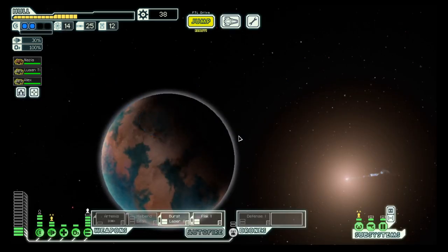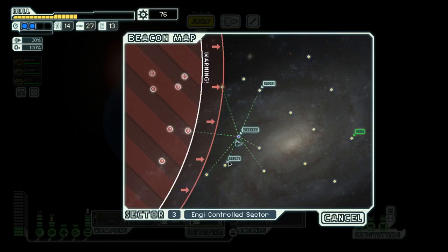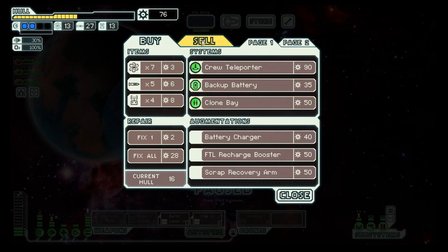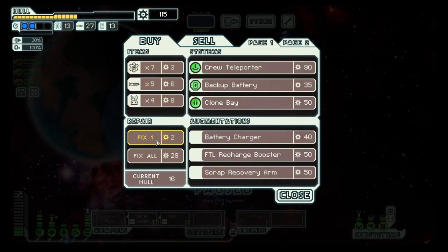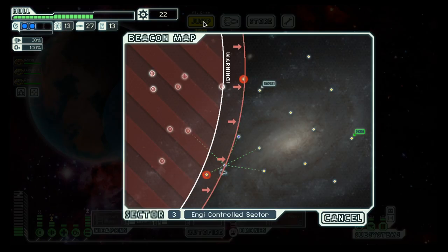Let's go to the distress and then to the store. Should we go to that store? No — this store. I don't need this one, and I can get rid of that one. We'll repair up a bit. What else do you have? I'll repair. Actually, I will take that.